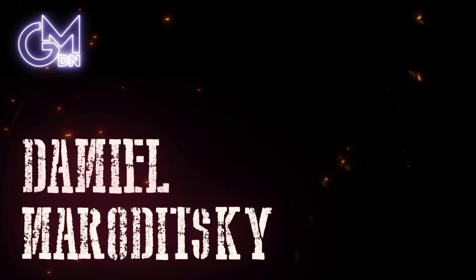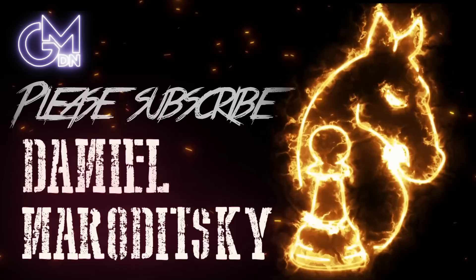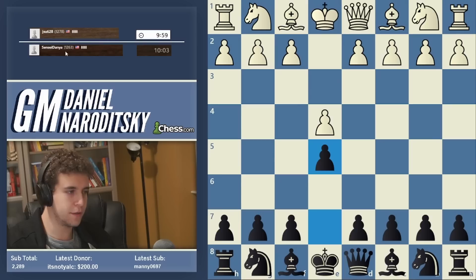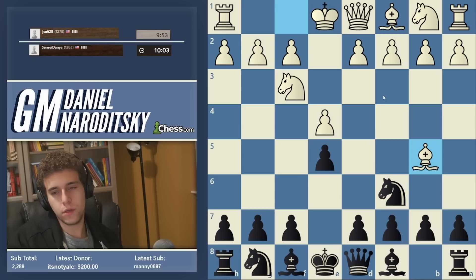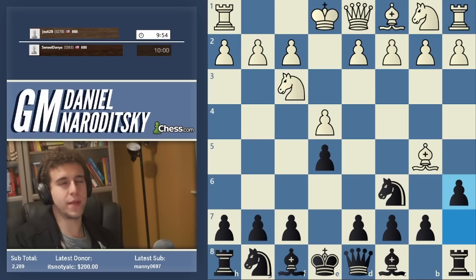I want to show this concept. Okay, e4, we continue with e5. Sorry for the board. Knight f3, knight c6. Let's see what he plays. This should be move 5. So let's play the main line. There are many justifiable things for Black here — there's the Schliemann and stuff — but we're not there yet. So let's go a6.